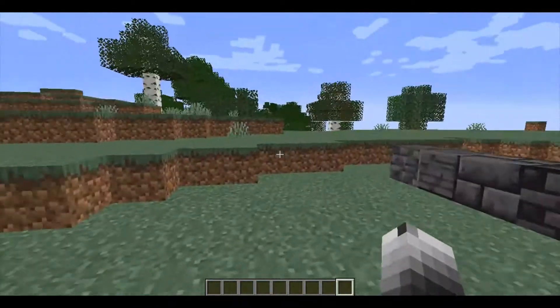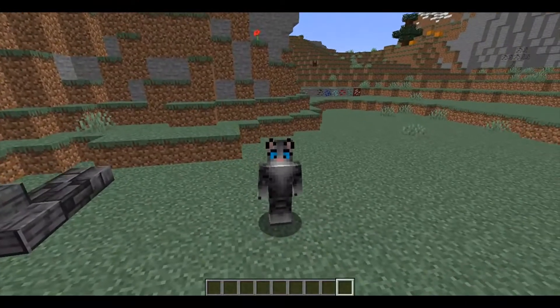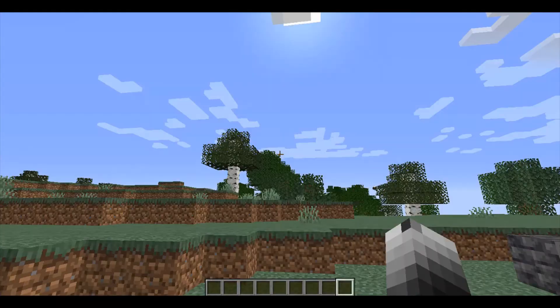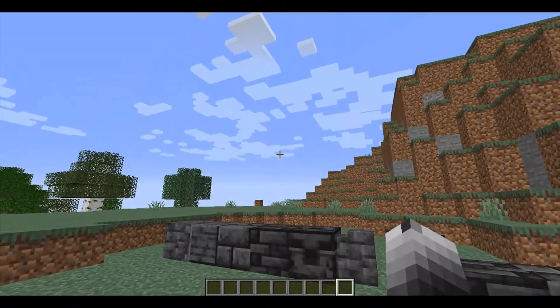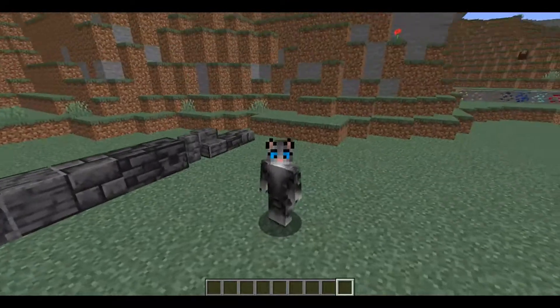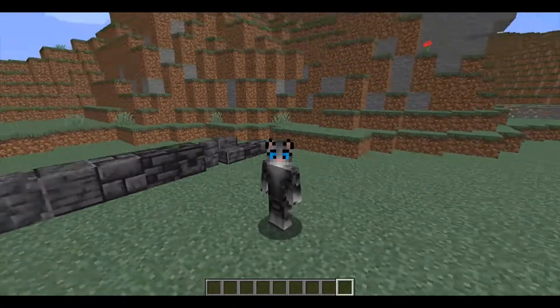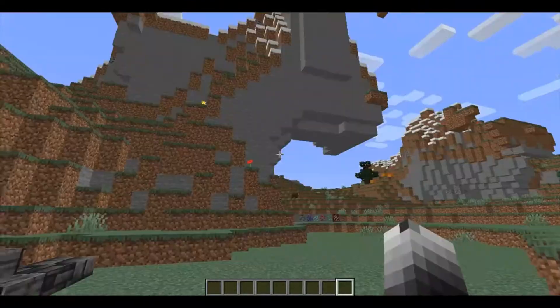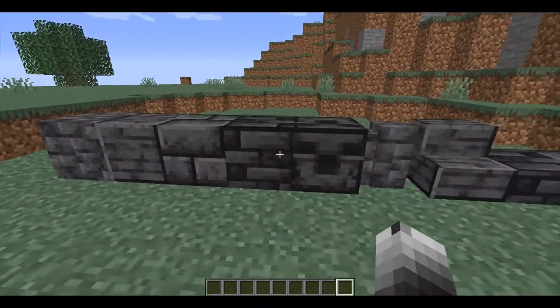This snapshot has added quite a few things and it is for the Caves and Cliffs update 1.17. This snapshot is 21w07a, which basically means it was made in the year 2021 in the seventh week and it was the first one of that week. Moving on, this snapshot has added a few new things.